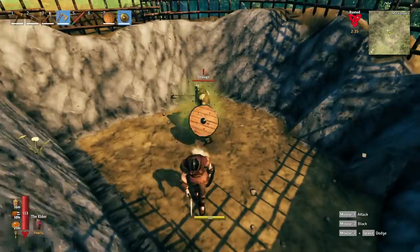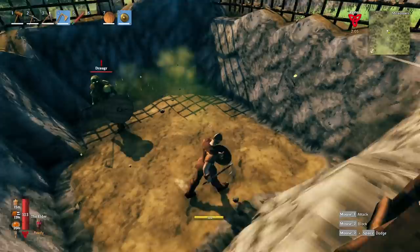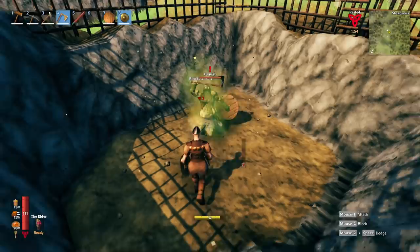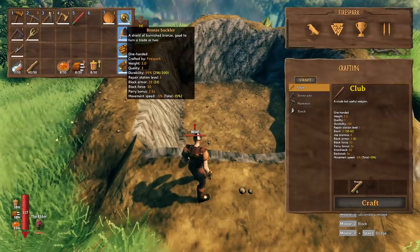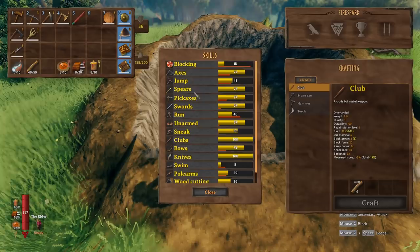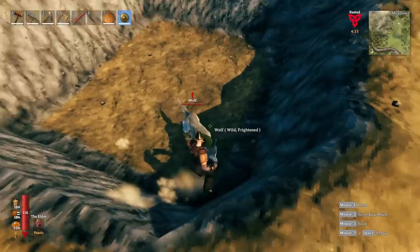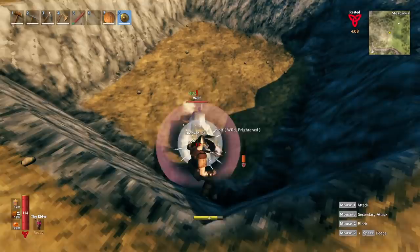So what about taking on the swamp and draugr? Here we have a draugr — we can easily parry an attack and take him out with no problem. I spawned in another draugr and I'm just going to hold block with the buckler. You can see we can handle that as well. Ideally with the bronze buckler you always want to parry — our block armor is only 31 with block skill at 18, but parrying gives a 2.5x bonus.